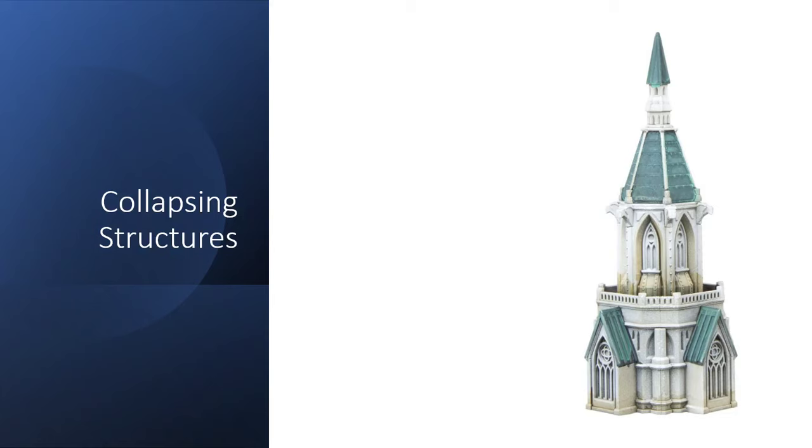So you want to destroy some structures — we need to first discuss when, how, why, and what the point is. First, why: you want to remove those garrisons, as garrisoned infantry can be very difficult to shift, especially when they are near objectives. Additionally, knights and titans do get an obstruction bonus from those buildings when they are being shot at, and that can be found on page 57 of the rulebook.